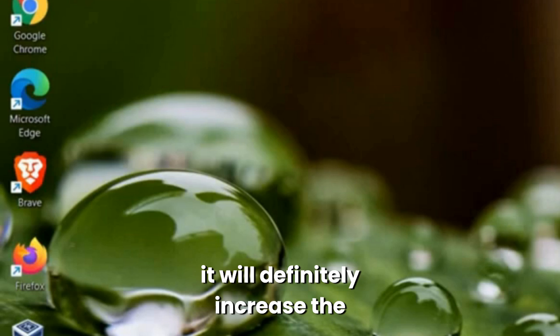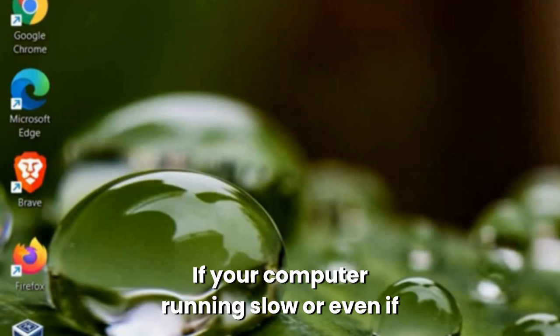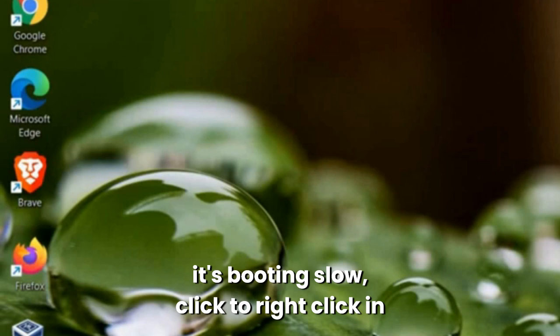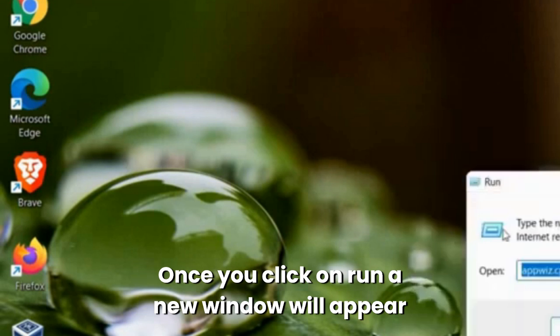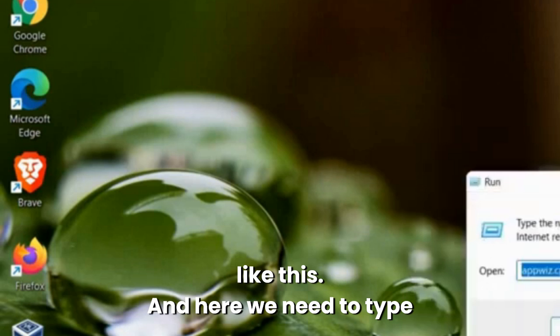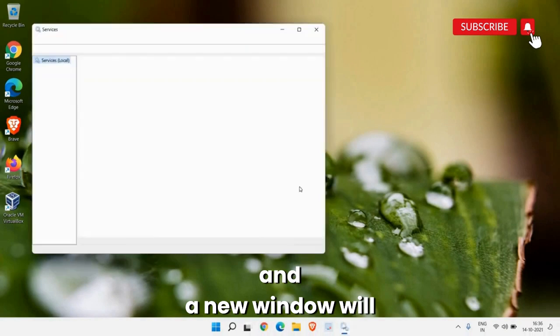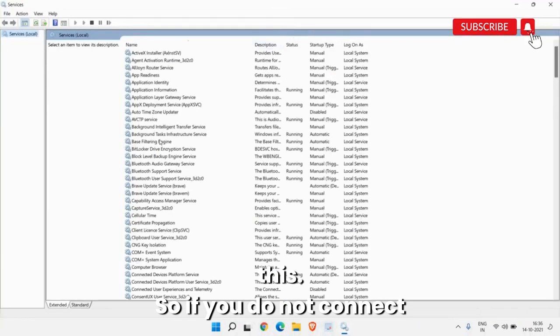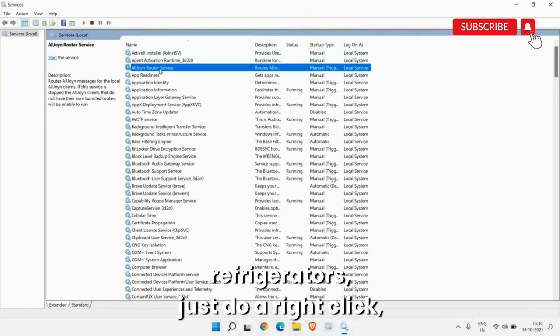Now we need to disable a few Windows services that we don't require — disabling them will definitely increase performance, especially if your computer is running slow or booting slowly. Right-click the Start icon, click Run, type 'services.msc', and click OK. Maximize the window. If you do not connect your Windows computer to smart TVs or other devices, right-click the relevant service and go to Properties.